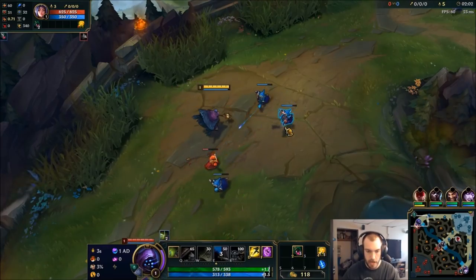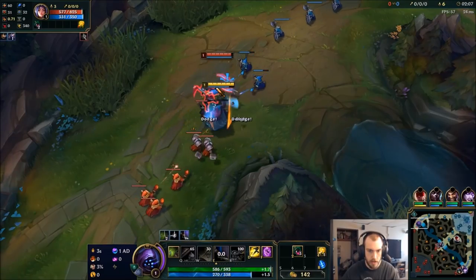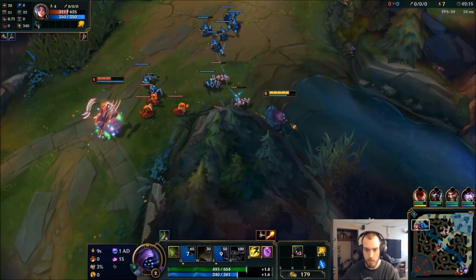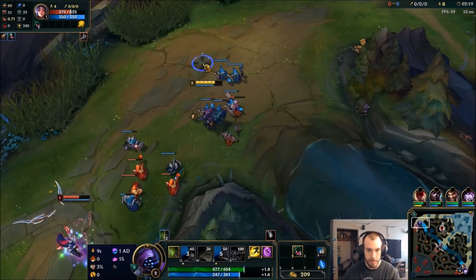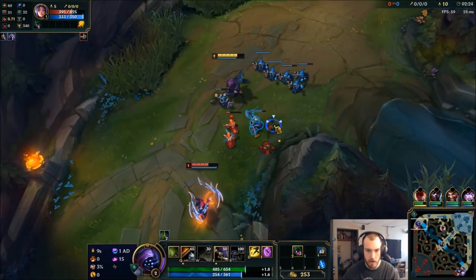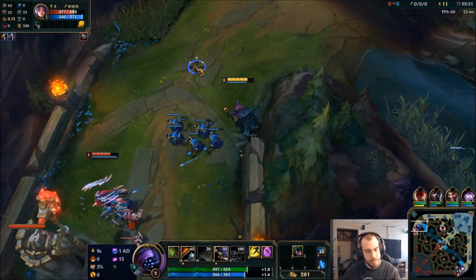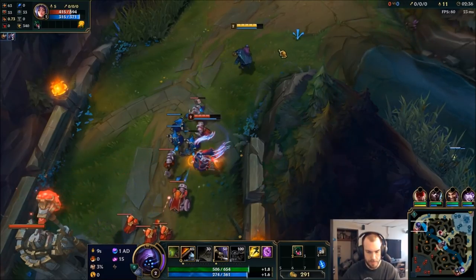We are going to build Blade of the Ruined King to give us some sticking power. Then we're going to go Blade of the Ruined King into Trinity Force — pretty standard stuff. And then we're going to go Guinsoo's Rageblade into Sterak's, and then probably Nashor's Tooth into a Guardian Angel.